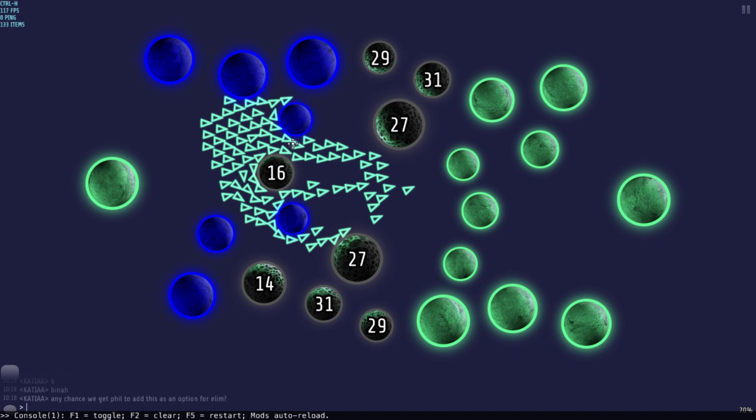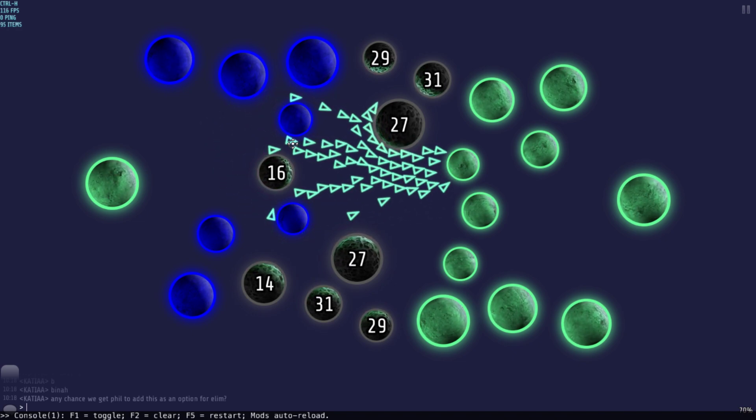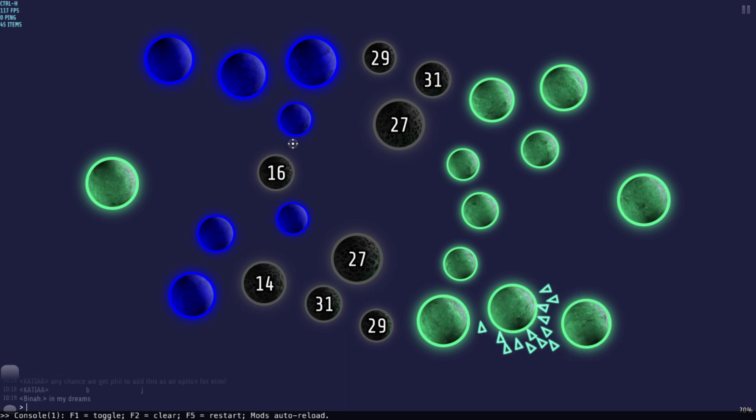Those were 27s anyway, so he couldn't really contest them. Any chance we can add this option for a limb? Phil doesn't like a limb, but I'll probably show him this and hopefully he's interested in adding it to the game - like king of the hill - but I don't think it's going to happen.